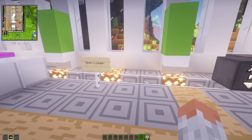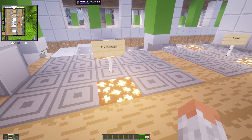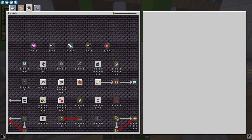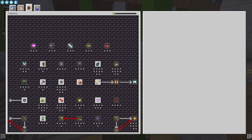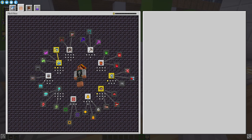Then we have Open Blocks Elevator — an elevator that works alongside Moving Elevators. Then we have Patchouli, which lets you create your own documentation and quests with progress tracking. As you can see here, there are different quests and progress items. You start with five points and the further you are in the game the more points you get.